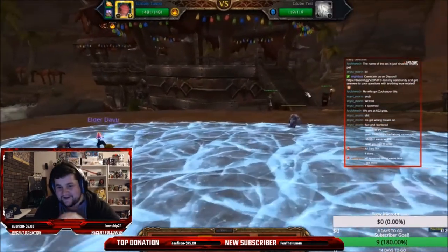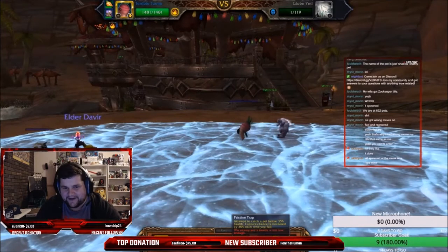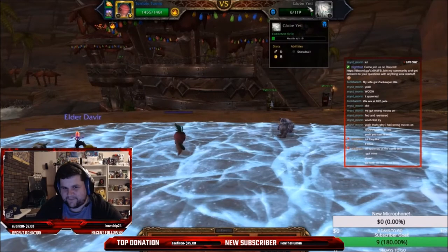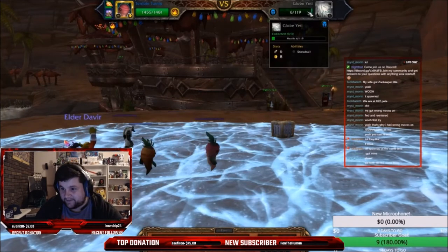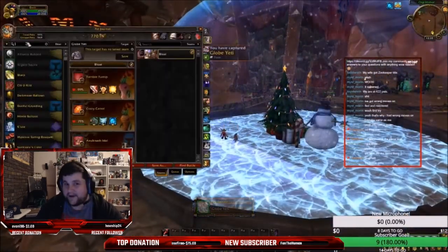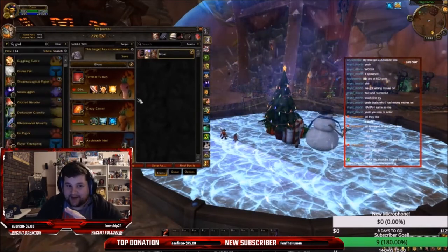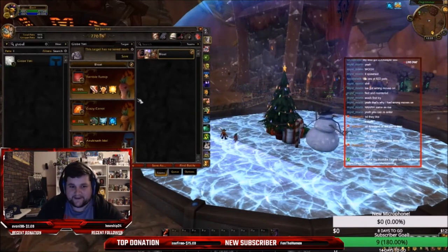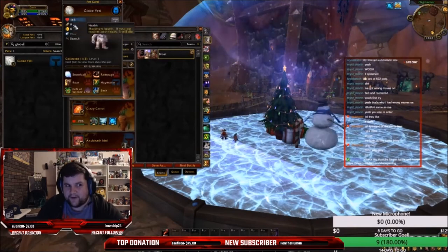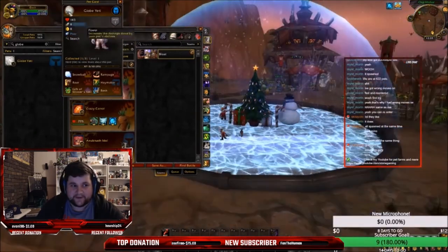This is definitely something I recommend everyone does because it is only up for about two or three weeks a year and you cannot get this pet any other time. As you can see, the Weakening Blow doesn't kill him — it gets him nice and low, and he is super easy to catch because he's a level one gray pet. All three people on my stream that were farming it got the pet in gray quality, so I'm guessing it's gray only — but if you get a rare or common one, let me know down below. I have about five or six more videos coming out about pets we can farm for gold, and some pets added in 8.1 that you can catch. Stay tuned if you're enjoying the pet content.